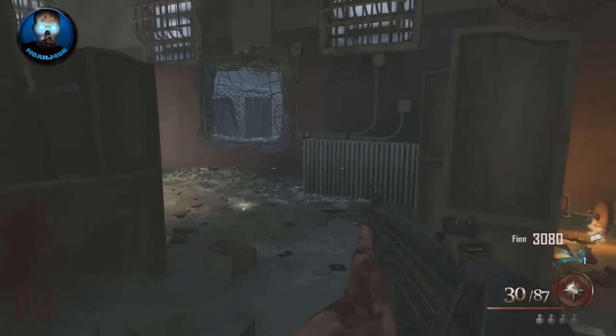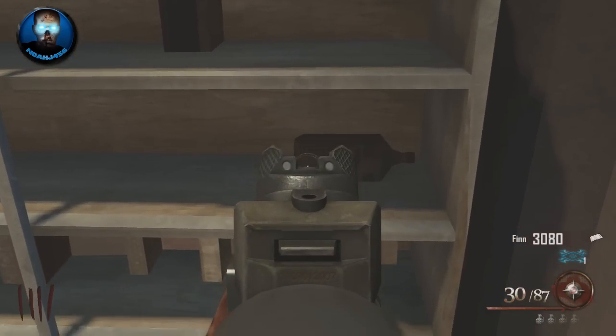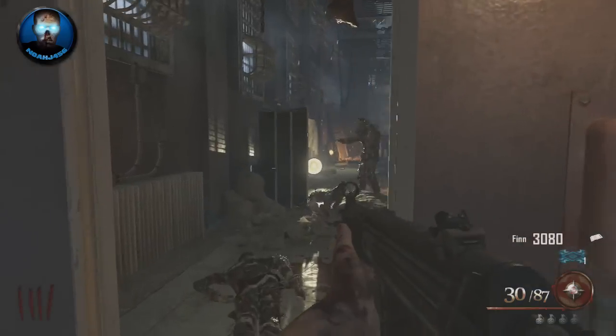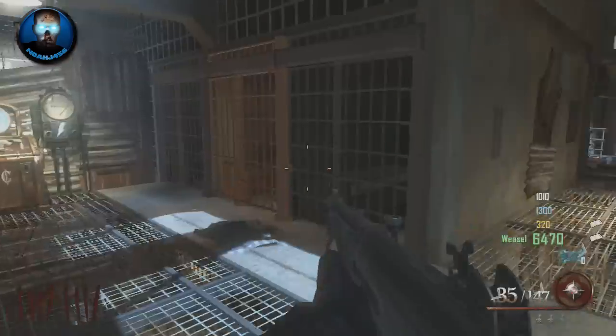The first one is right off the spawn. Just follow the path that I take — you don't even have to buy any doors or anything, it's just on the shelf there. Hold X or square and you should get a little noise signaling that you have done it correctly.